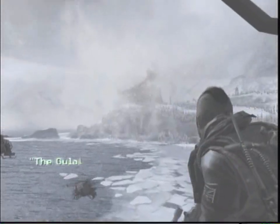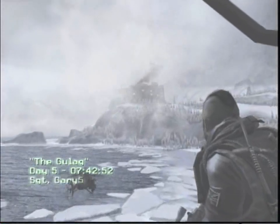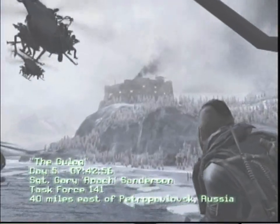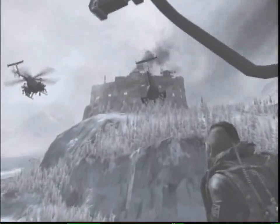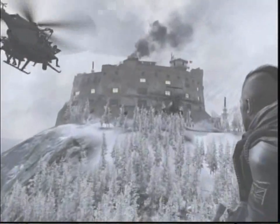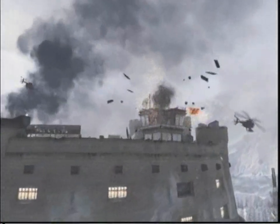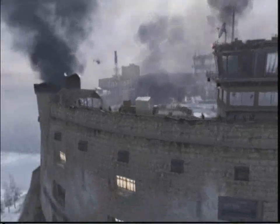Operative Sgt. Gary Roach Sanderson, Task Force 141, Ops 4 Russian Military. Location: Gulag, 40 miles east of Petropavlovsk, Russia. Sorry, I didn't pronounce that right. Intel 4. Objective: Rescue Prisoner 627.